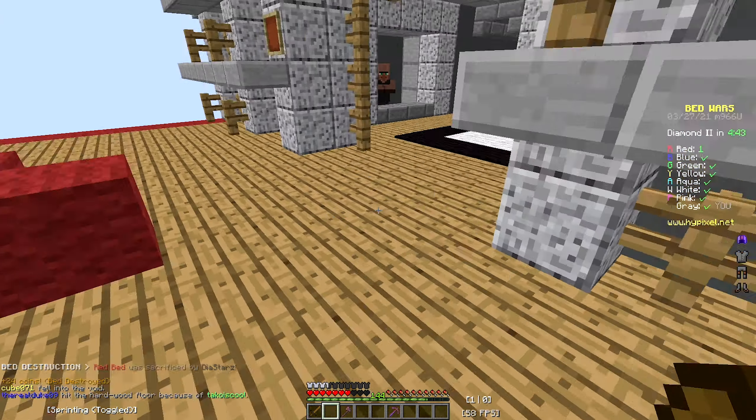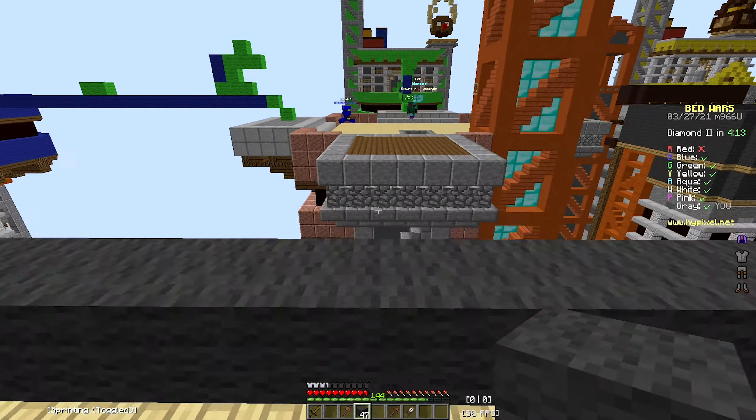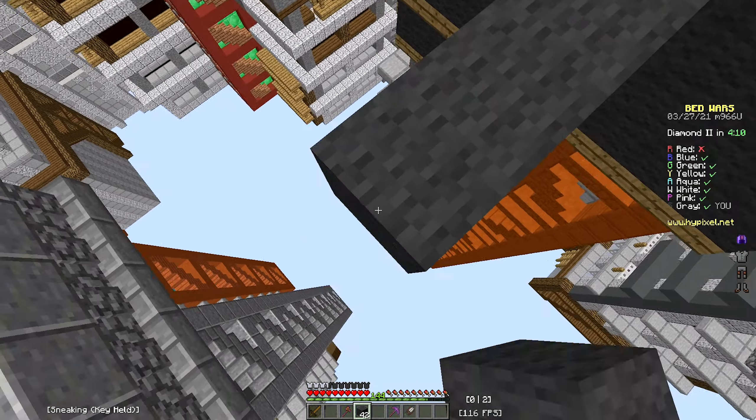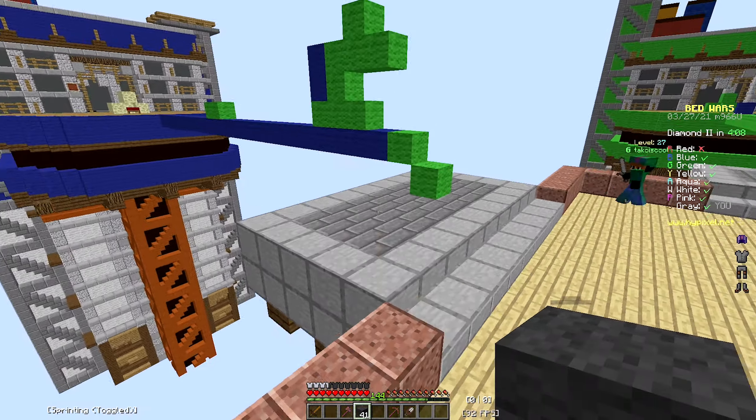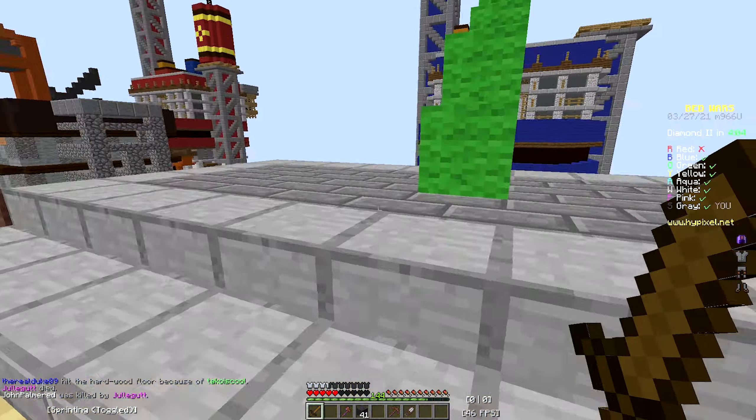Yeah, this guy just — we got him. I'm going to grab the iron and go. So it looks like blue and green are fighting. Green killed blue. Let's see if I can kill him. He just runs away. I'm just going to grab the blue base now.